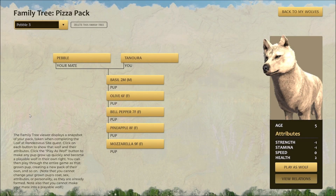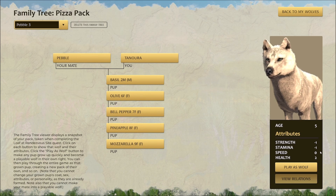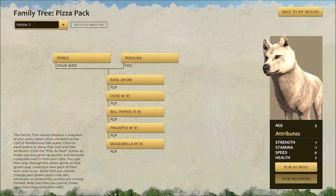Greetings, I'm Trinket and welcome back to WolfQuest Anniversary Edition, here with a pizza pack and of course Tenora and Pebble's third litter. You can see Tenora's stats are minus one in strength and minus one in stamina, a neutral in speed and a plus two in health, which probably helped to survive this past year.